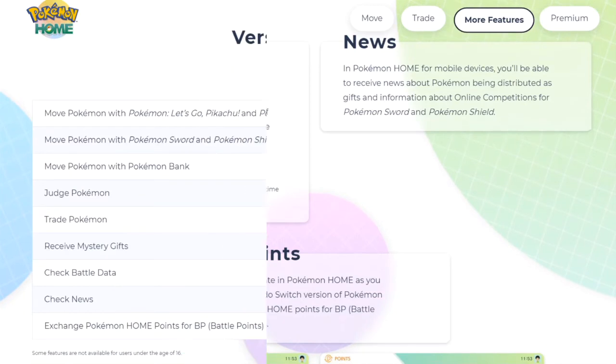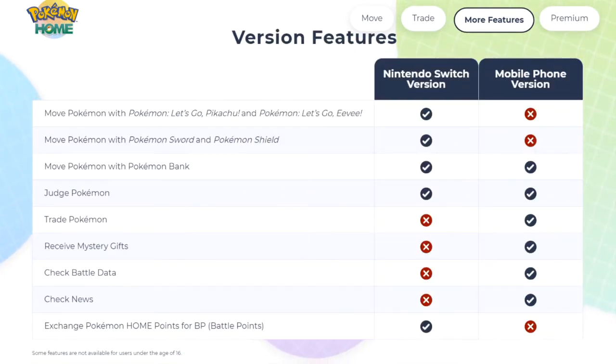Let's go over the version feature comparison. Moving Pokemon with Let's Go and with Sword and Shield is Nintendo Switch exclusive. Moving Pokemon with Pokemon Bank works across both Switch and mobile versions. The Judge function also works across both versions. Trading Pokemon is mobile only. Receiving Mystery Gifts is mobile only. Checking Battle Data is mobile only. Checking News is mobile only. Exchanging Home Points for BP is Nintendo Switch only.